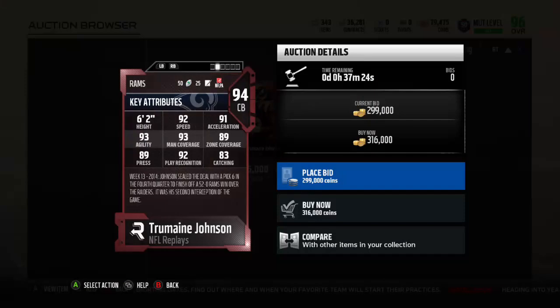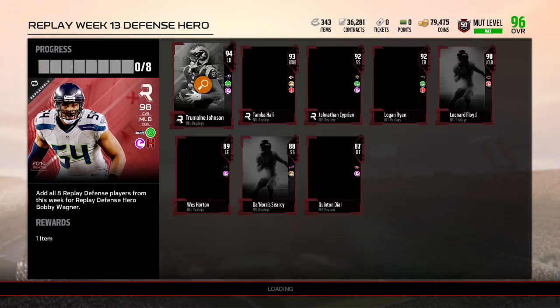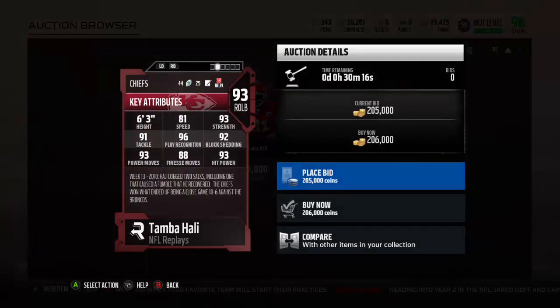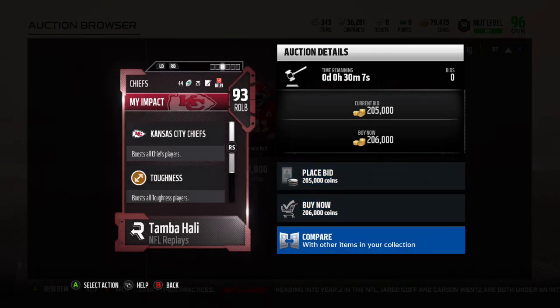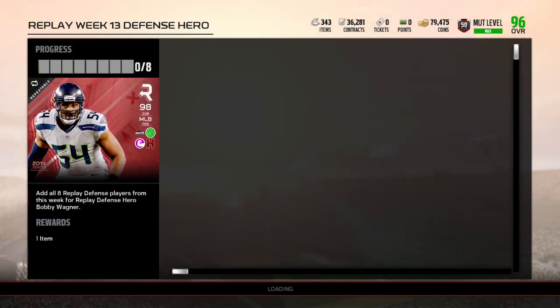Let's go check out the defensive players. Tremaine Johnson, 92 speed, 93 man, 89 zone — doesn't even have the 91 zone. Tomba Ali, 81 speed, 93 strength, 92 block shed, 93 hit power. Doesn't look too bad.